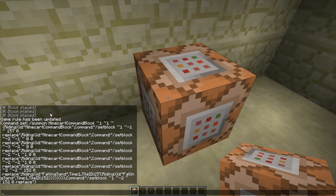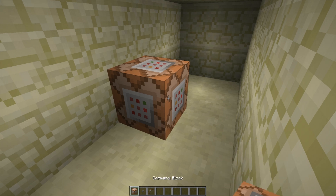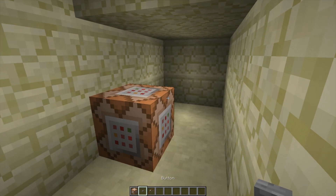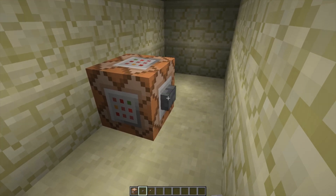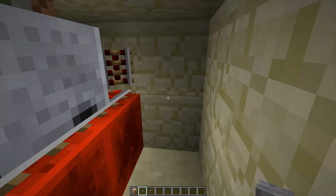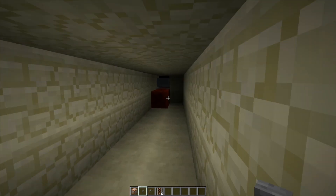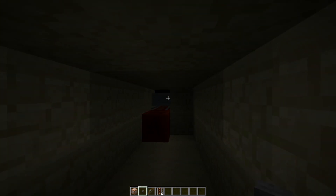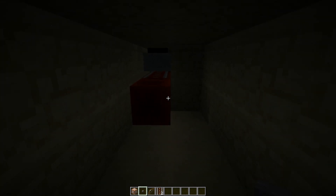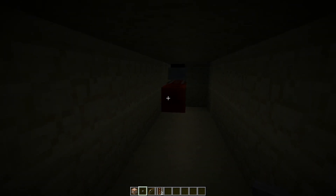Just paste the command into the command block and click done. As you can see in the chat, it's a very long command. To activate the command block, use redstone of any kind — I'll just use a button — and activate it. As you see here, whoops, I pushed it, so it spawned a minecart and some redstone blocks with rails on it, and just pushed it.